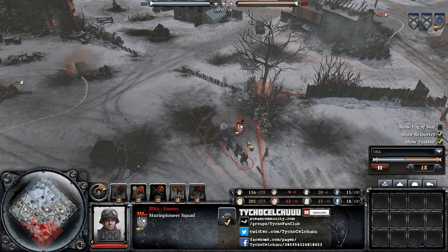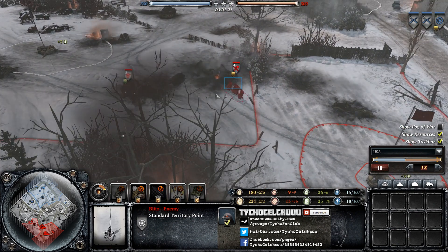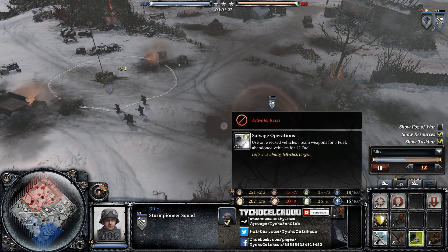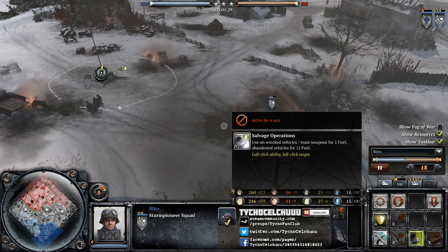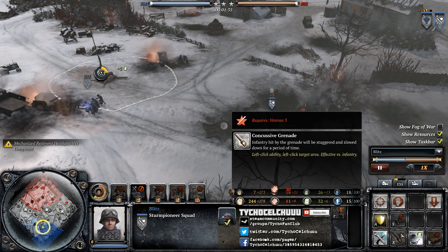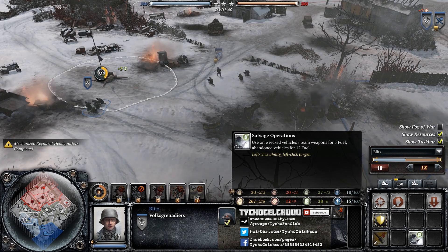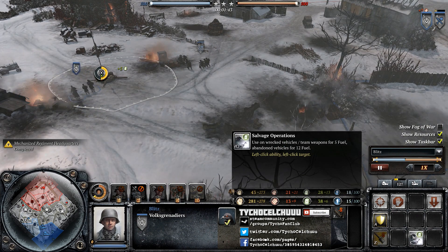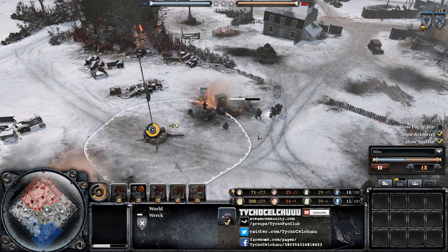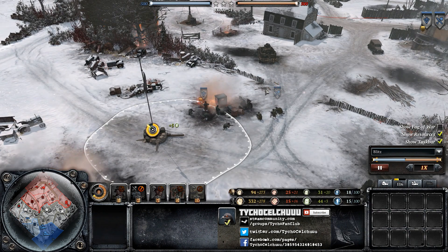One of the reasons this is a shitty map is because the Oberkommando West gets to salvage a ton of wrecks here at the beginning. If you're not familiar with the salvage ability — we swap over to these Sturm Pioneers — they can use this on wrecked vehicles or team weapons for five fuel, or twelve fuel if it's abandoned vehicles. They're getting fuel from it. Yeah, that's fuel.